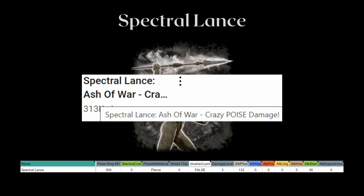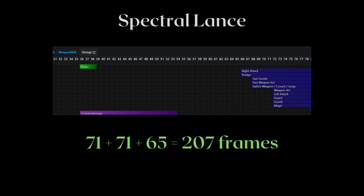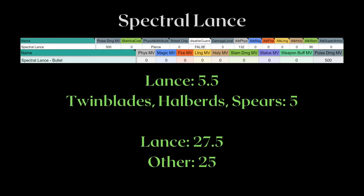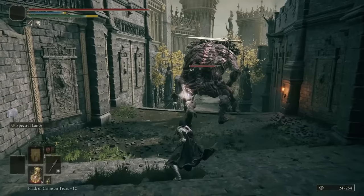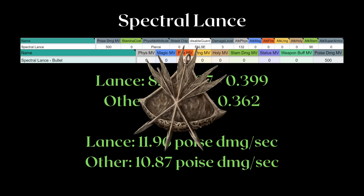Now for ranged options — there aren't many, which is probably why Spectral Lance got videos with 300k views despite being quite weak comparatively. Its only saving grace is its low FP cost, but you don't need to be that low if you just poise break faster. Spectral Lance takes quite a bit of time for recovery. Even though it's a bullet art, poise damage is based on the weapon. Our best choice is the Lance with 5.5 base poise damage, but Lance isn't great on occult infusion as it lacks base bleed or poison. Even with the Lance, we're only looking at 11.96 poise damage per second — not impressive, especially since you need the Arrow's Reach Talisman to prevent damage drop-off at longer ranges, wasting a talisman slot.